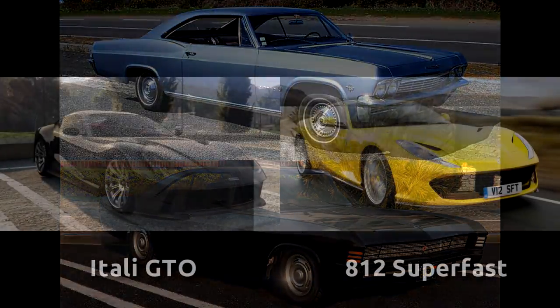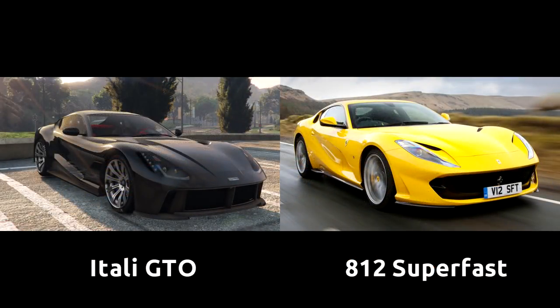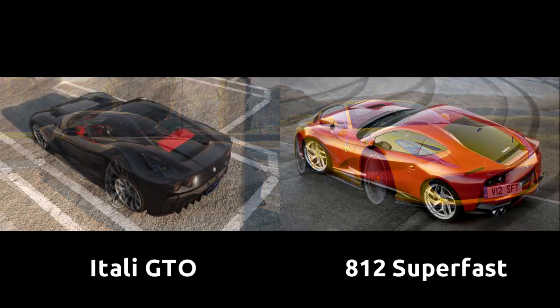Some cars I may skip because the reference may be too basic, but even though the Itali GTO's similarity to the Ferrari 812 Superfast is clear, these cars are so nice to look at I'm going to include them anyway. And Ferrari — you don't need to name your car the 812 Superfast. We all kind of assume Ferraris are superfast. It's like calling your bottled water brand Wet Water, or a vacuum the Suckmaster. We already know it does those things.